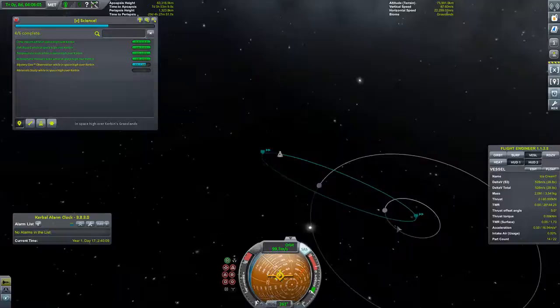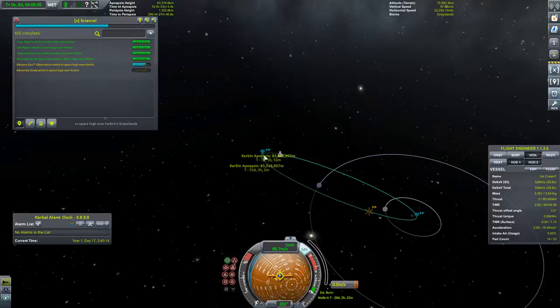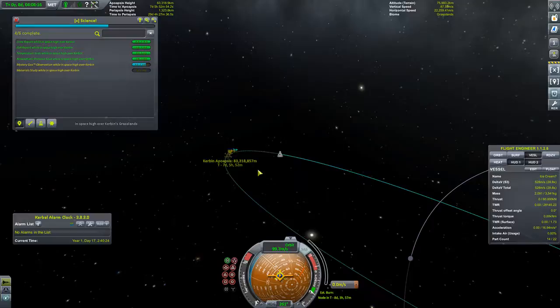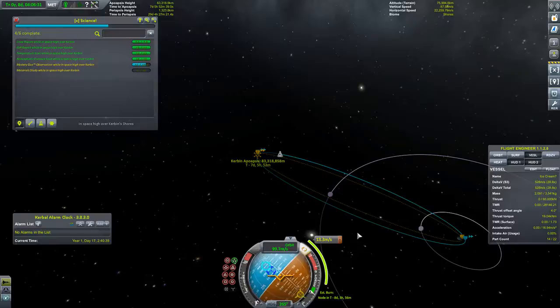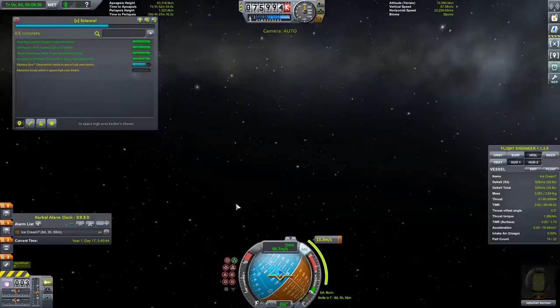I'm going to do it further on, which is less fuel efficient. But now we've got plenty of supplies. We'll do it at our apoapsis. Add maneuver for in retrograde. And that will land us on Kerbin, a little too quickly. That's close enough. So we'll add one for our maneuver node.